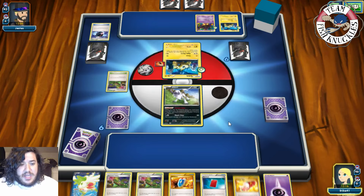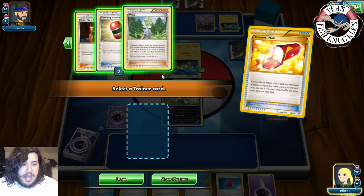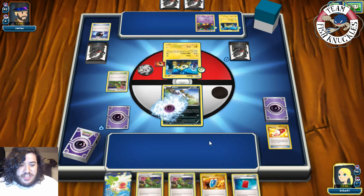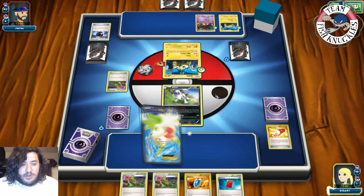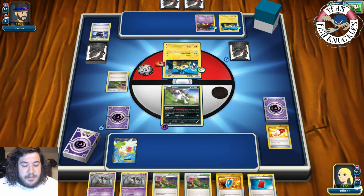We get a Trainer's Mail — we'll play that. We'll put down a Slack energy and Shaymin set up for two cards. Let's see what we get off the Shaymin for two. Hopefully we find an Ultra Ball — that would be perfect. We get double Trevenant. Okay, pass — Ultra Ball on opponent's turn. That's not a good hand.